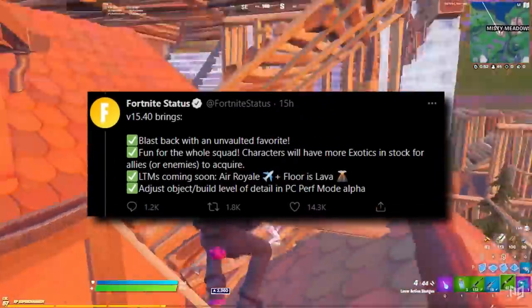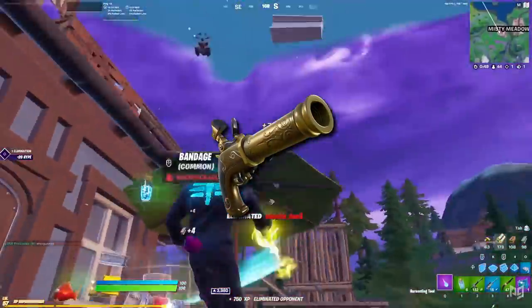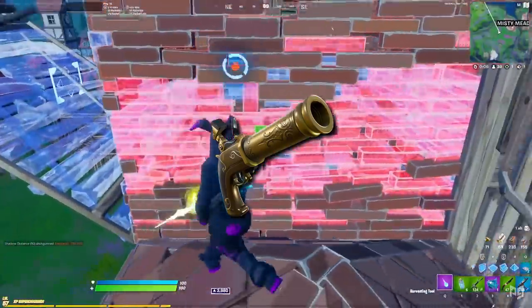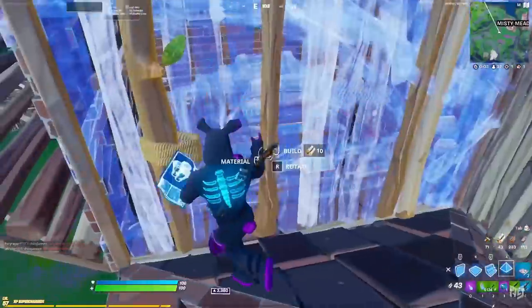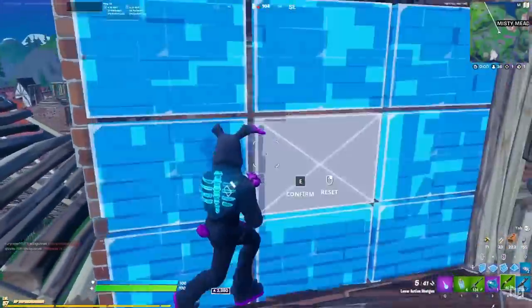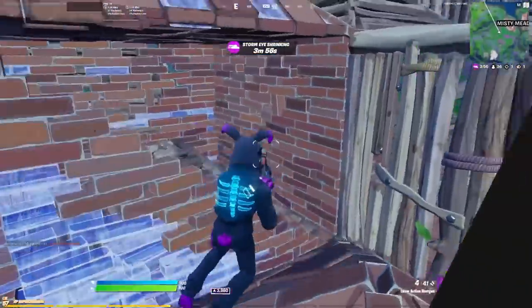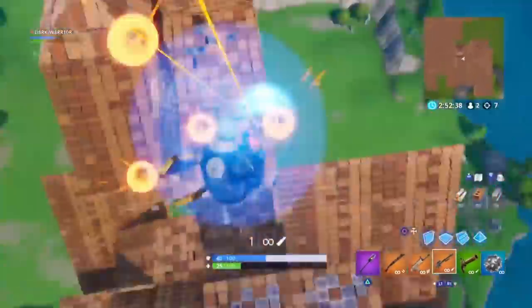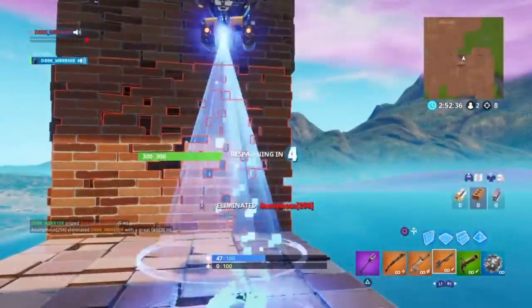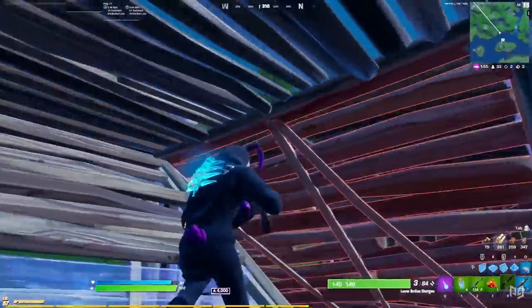First up, let's go over the patch notes Epic has supplied us on Twitter. It's time to blast back with the Flint Knock, as it has now been unvaulted. A lot of people were hoping this new unvault would be the pump, but honestly there are so many shotties in the game right now that the pump would probably be overkill. The Flint Knock is a pretty cool weapon — being able to jump off builds or fly through the air without a bouncer could be a pretty interesting addition to this low movement meta.